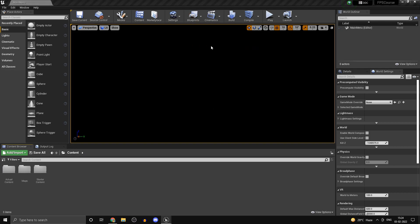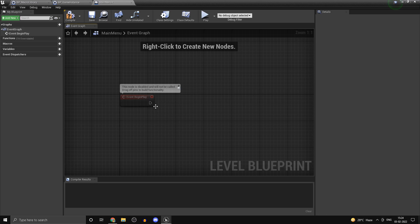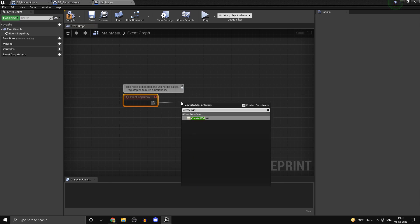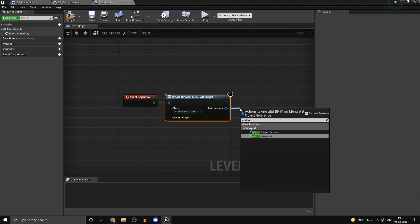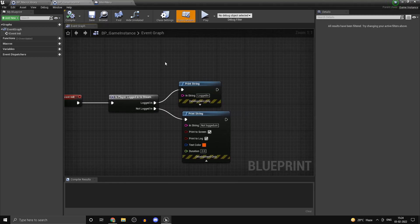Once that's done, open up the level blueprint for your Main Menu map — it should be empty right now. On Begin Play, drag off and type in 'Create Widget' to create the main menu widget. Add that to the viewport. Once that's done, head back into your game instance.